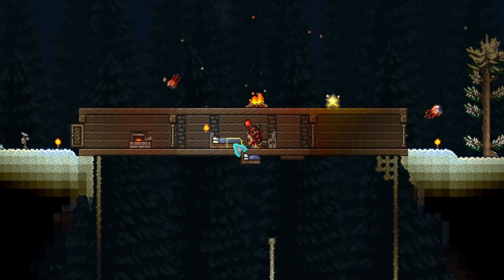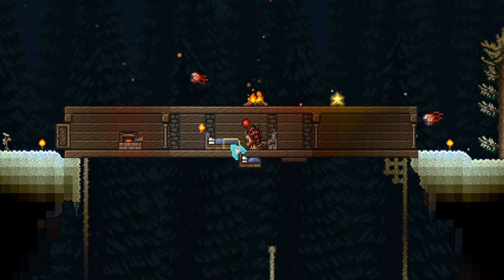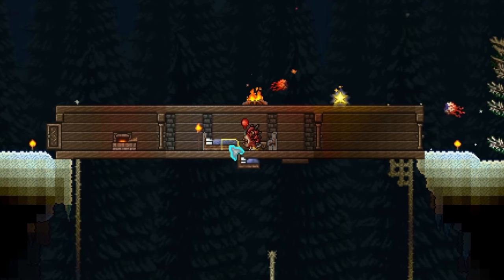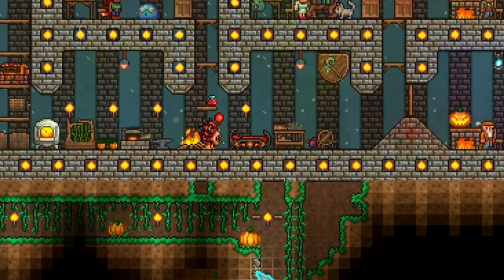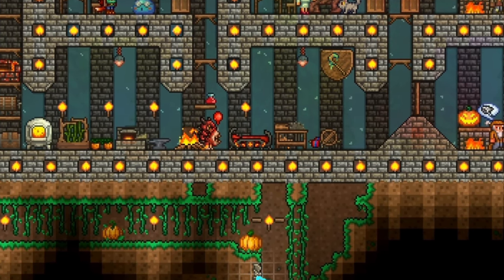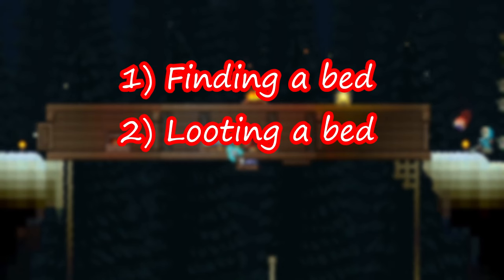Hello and welcome back to another Terraria guide video. I'm Scale Lord and in this video I'll be showing you three different ways to acquire a bed and set a spawn point. Stick around to the end of the video to find out how. There are three methods for getting a bed in Terraria, which include finding, looting, and crafting.